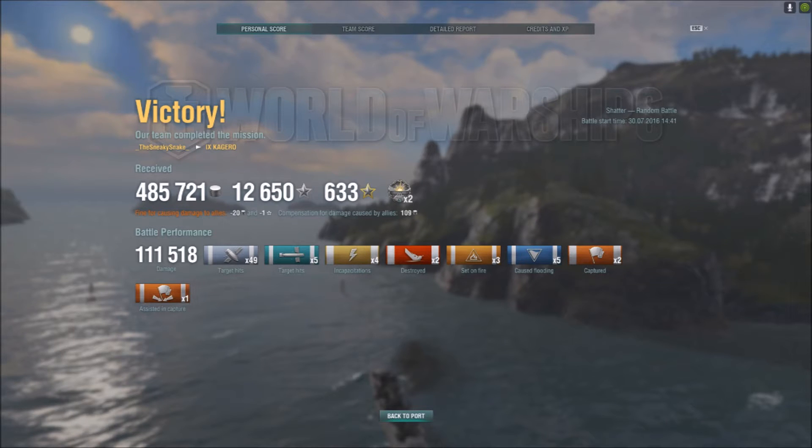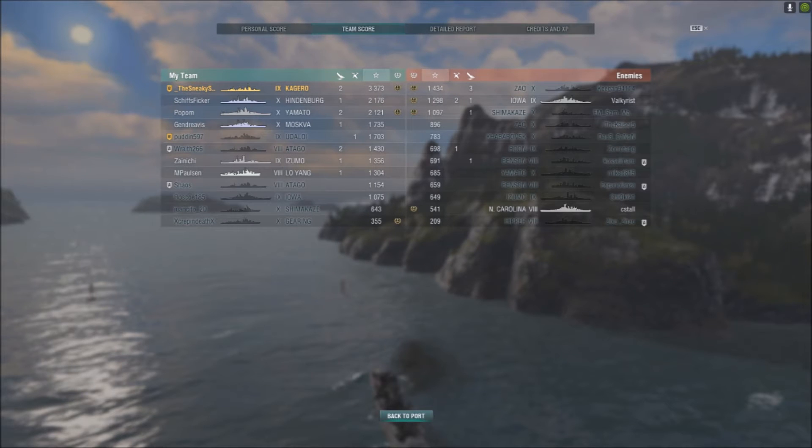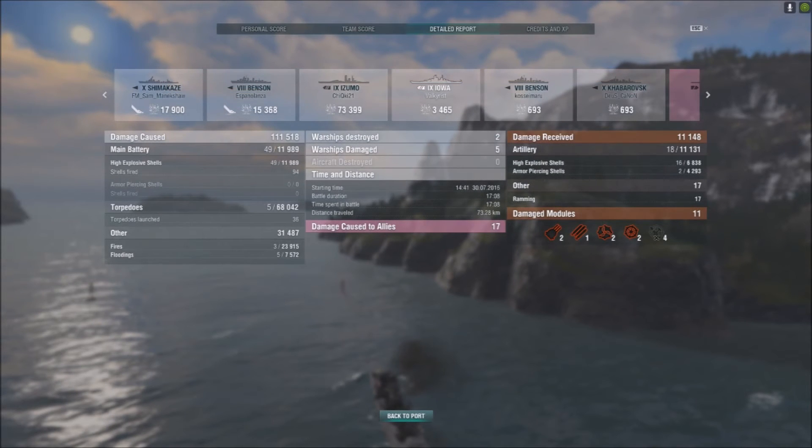Looking at the post-battle results: 485,000 credits earned, 12,650 total XP, two devastating strikes, 111,000 damage done, 49 target hits, five torpedo hits, two ships destroyed, two base caps, one assisted base capture. A very nice 3,373 base XP — easily the tops on the friendly team. Our Hindenburg and Yamato had very good performances, and although Putin couldn't secure a kill, he still had a healthy 1,703 base XP with lots of damage done on ships that were harassing me.